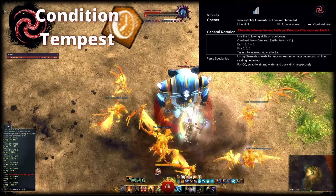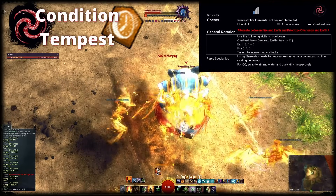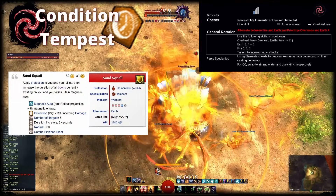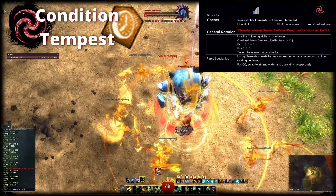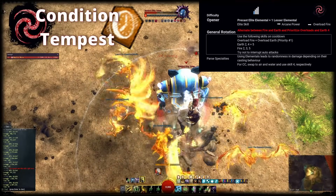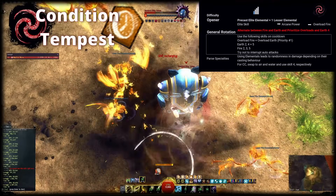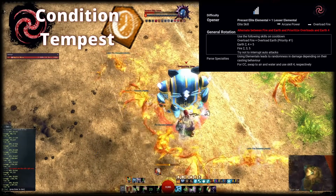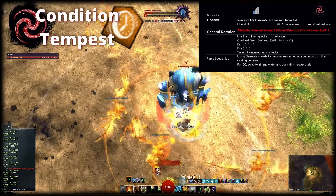The Earth Overload grants Protection to allies around you, while Overload Fire provides Might. In Earth, use Earth 4 to extend the duration of all boons. If you want to stack up Alacrity duration for downtime or benefit from additional effects, dive into Air and Water. Overload Air applies Vulnerability and Water provides Regeneration, Vigor and Condition Cleanses. Since we're using Arcane, swapping attunements will trigger the trait Elemental Attunement, providing boons to allies. That way, you can provide Swiftness and Regeneration when swapping to Air and Water respectively.